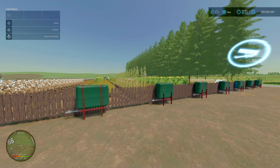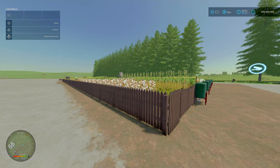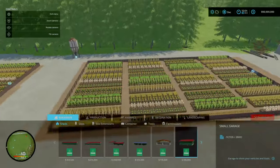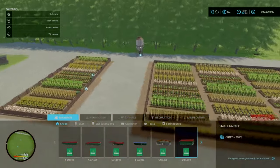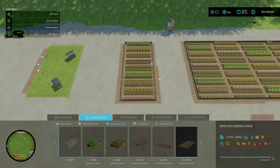Next, we've got an update to the Open Air Garden by Mrs. Omotona, changelog 1.2 — medium and large sized gardens have been added. This is what you'll see on some of her other maps. You'll find it under productions and greenhouses.